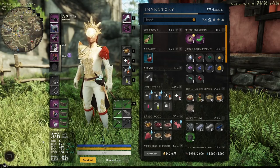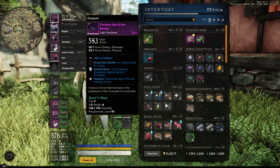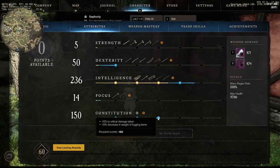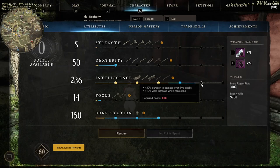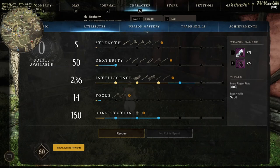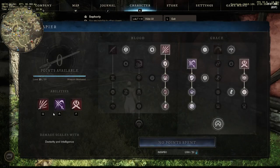Currently sitting at 576 gear score, running 22.9 encumbrance. In terms of stats, since most of the time you're going to be in melee range — especially because there's a lot of people with gap closers from great axe — you're going to want a little bit of extra CON. I went with 150 into CON, which also gives you the 10% critical damage reduction. I don't have a lot of resilient in my build currently, so I thought this was best. I'd probably still go this route for the added damage reduction, and then shoot for 250 INT with food and 50 into DEX for the extra 5% critical.